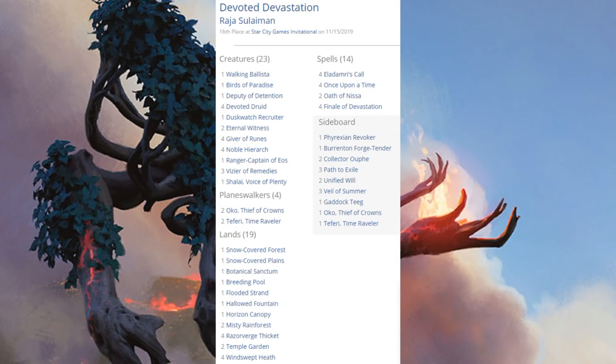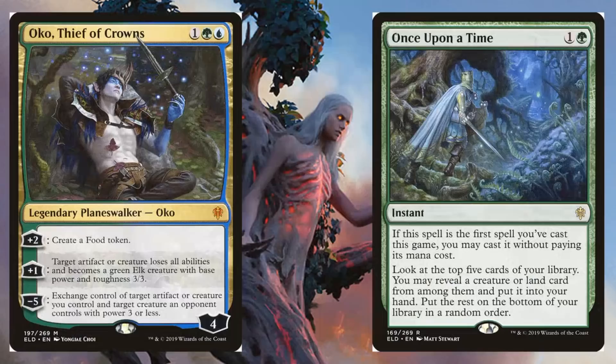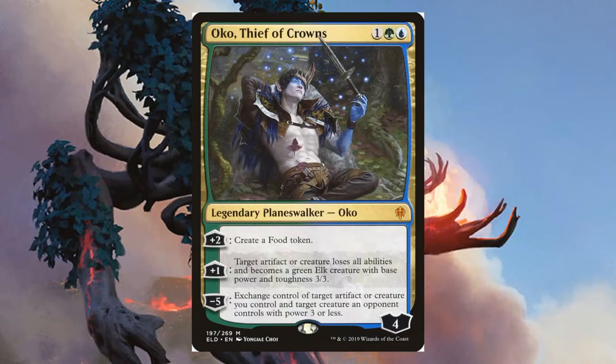Devoted Devastation came in 16th place, and Oko is here too — two copies in the main, one copy in the sideboard — along with Teferi Time Raveler, two in the main and one in the sideboard. Devoted Devastation is doing what it does: four copies of Devoted Druid, three copies of Vizier of Remedies to go alongside it, and four copies of Finale of Devastation in the main. Also in the main: Oko and Once Upon a Time, with the extra Oko in the sideboard.